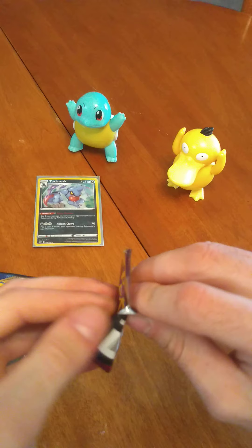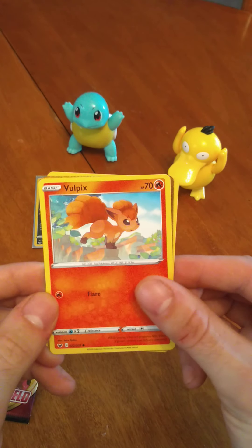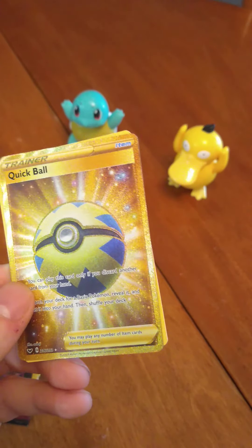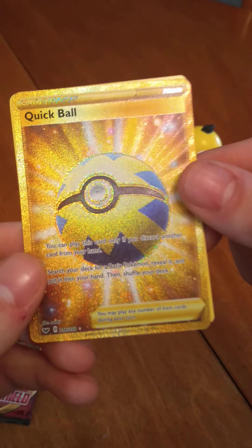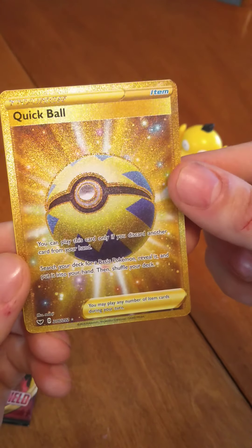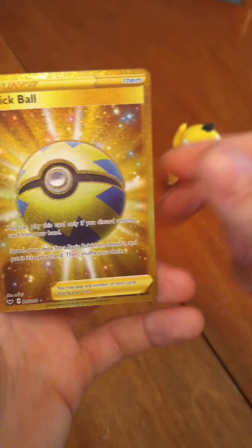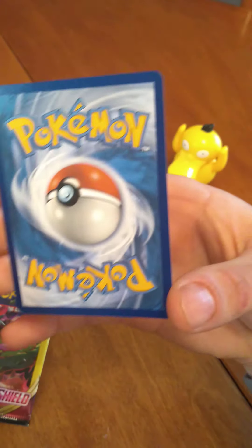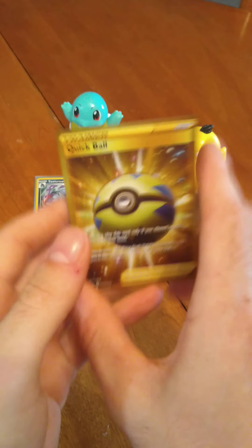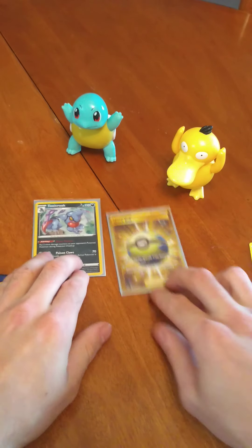Next Sword and Shield Pack. We got Ogord, Vulpix. Wow, look at that — a Golden Trainer Quick Ball. I'm pretty sure that card is worth some money. It doesn't look to be off on either edges. Then we got Ride On. This is a great pull, guys. That looks pretty dead centered.